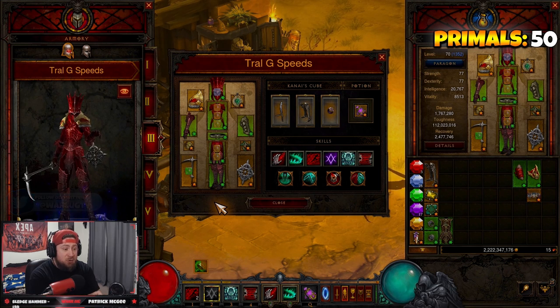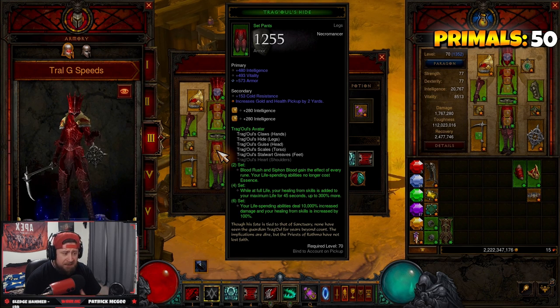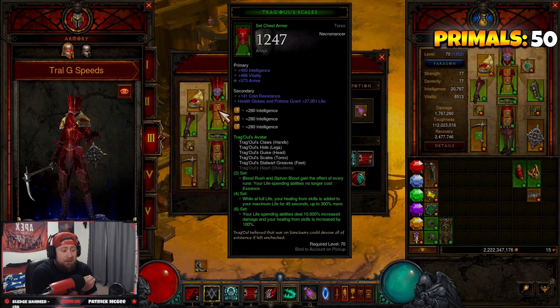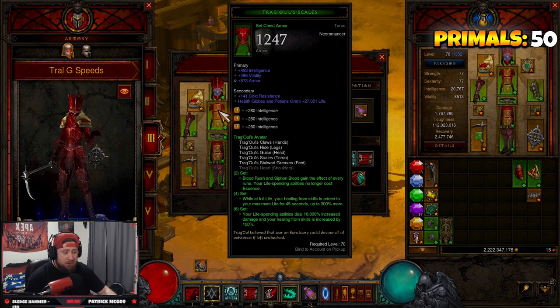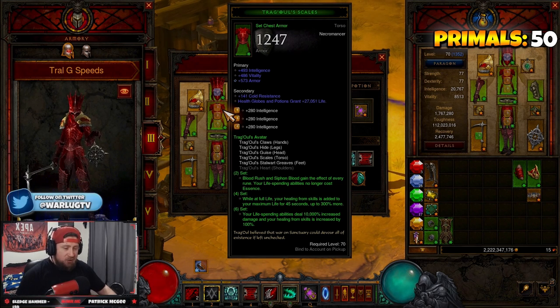You're going to need Trag'Oul's — you need five of the six pieces. Blood Rush and Siphon Blood gain the effect of every rune, and our life-spending abilities no longer require essence, which is vital. This is why it's a little bit stronger than the other versions of the build with Inarius or LoD. While at full life, our healing skills are added up to our maximum life for 45 seconds, up to 300% more, and our life-spending abilities deal 10,000% increased damage, and our healing from skills is increased by 100%.